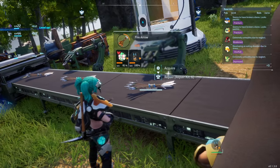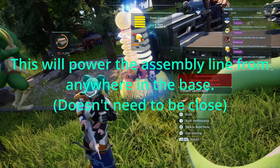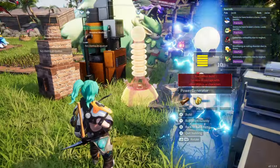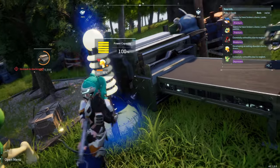Pals have to have the handiwork skill in order to work at the assembly line. For the ones that do need power, you're going to need to make a power generator, which you'll have unlocked by the time that you need any of the power-generating ones. Then you'll just need a pal that can generate electricity assigned to your base, which I believe is every electric type.